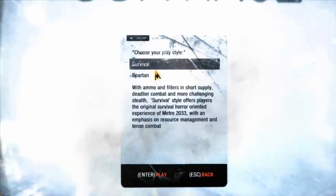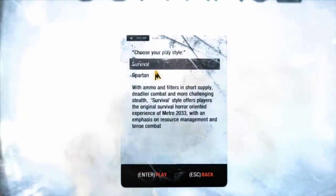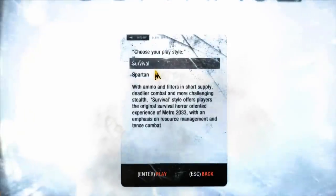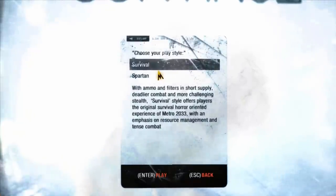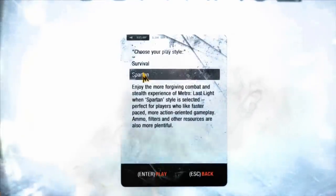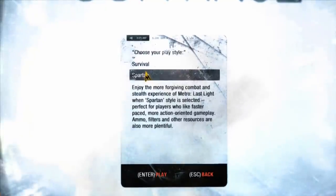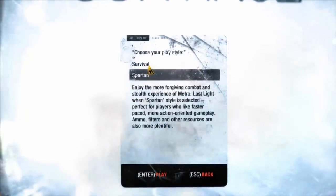So you've got two different play styles: Survival and Spartan. The Survival one is based off the original game — it's very basic, not much supplies around, not much ammo, not many filters. The resource management is very, very tense and makes the combat even more tense. The Spartan one is based on the Last Light model — there's a lot more resources around, easier to find filters, ammo and stuff like that.